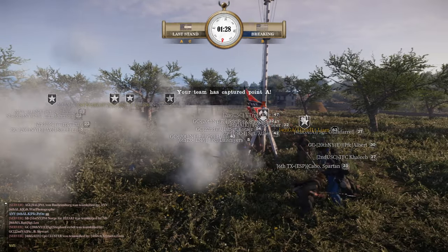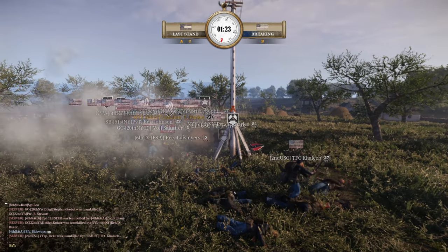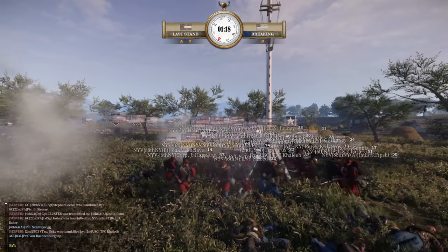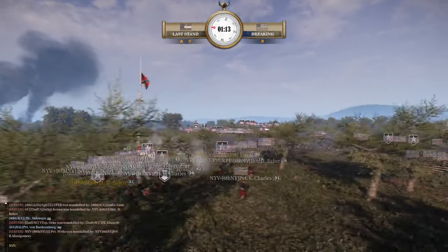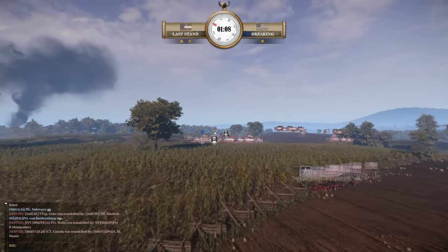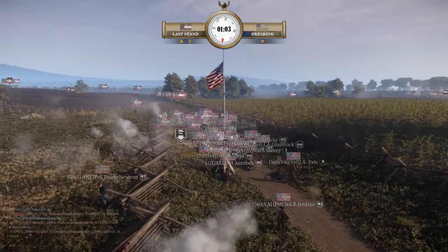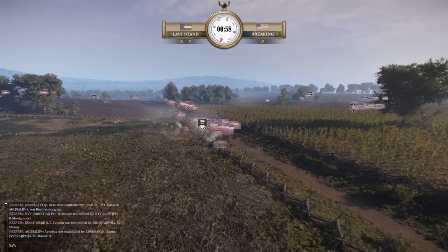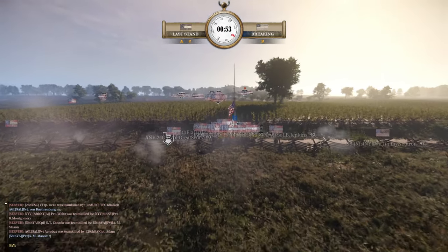Fourth Georgia and Sixth Texas — holding until the last man. They're on last stand so it is going to be the last man unfortunately. A bit of a multinational force here — fighting with Scots, Spaniards, Irishmen apparently. Always fun in the EU events with the diversity of various different nationalities. The CSA is about to be completely wiped out on C point, other than one soldier holding their ground like a true soldier — who has decided to run away.